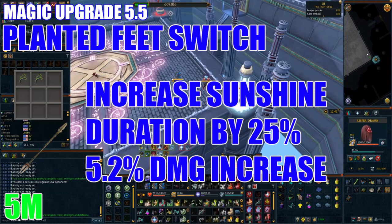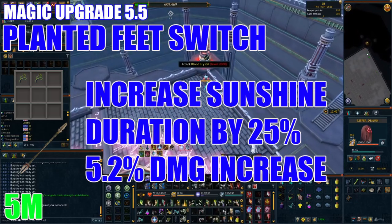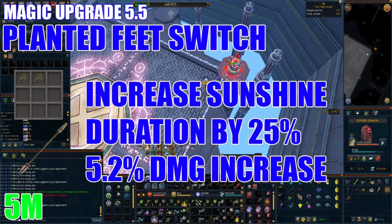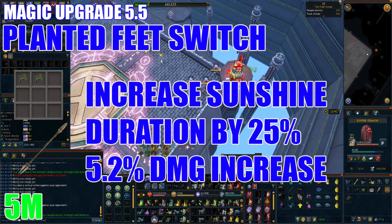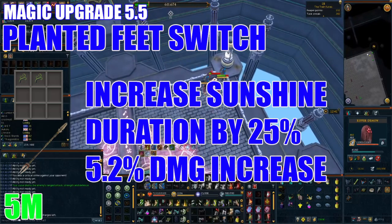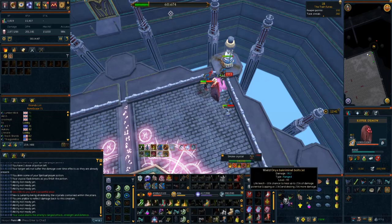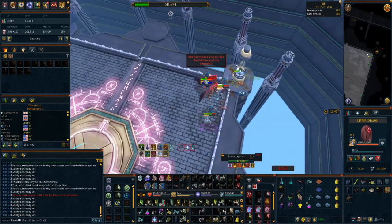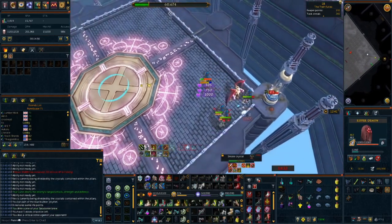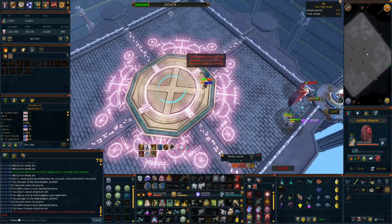To get you into good PvM habits, I'd recommend obtaining a Planted Feet switch. This increases the duration of your Sunshine and Death's Swiftness ability by 25%, resulting in a 5.2% average damage increase. I suggest this before your big upgrades so you can get into the habit of switching to it every time you use Sunshine, and also because it's cheap at around 5 million. I'd recommend putting this on a Sun Spear so you can use it for both ranged and magic, or on a crystal wand for a cheaper option. This is made using two Sideswipe components.